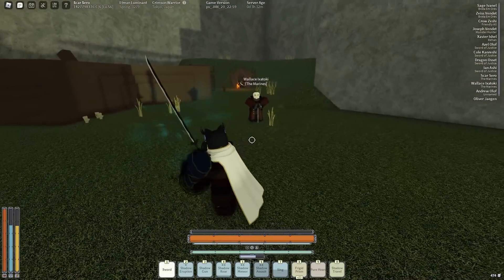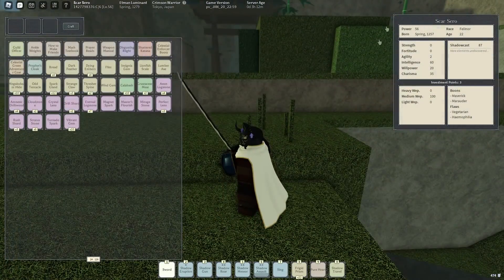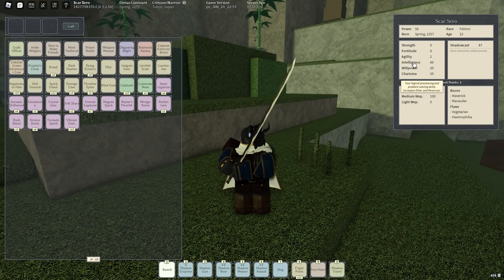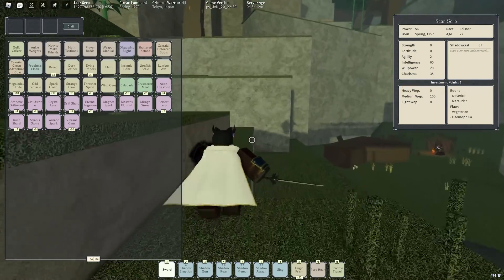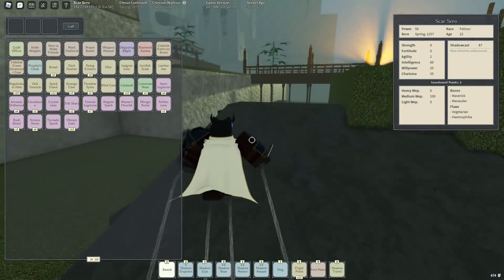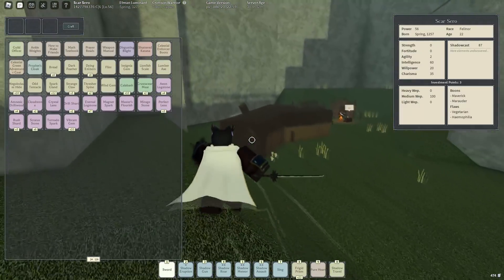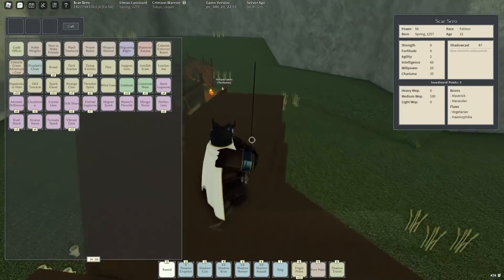Here are my stats if you're interested. I basically decided to get a lot of Charisma, Woodpower, and Intelligence because these all increase ether and reservoir. The goal was to get the charm casting skills, which basically makes me do more damage to them and them do less damage to me.